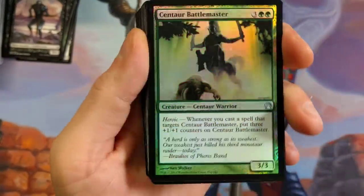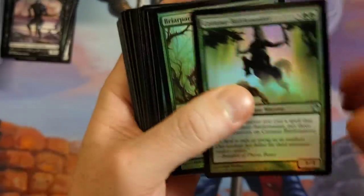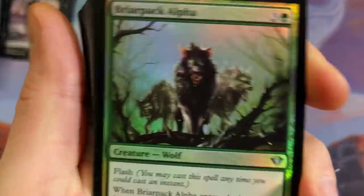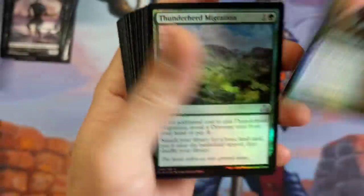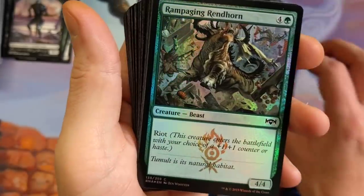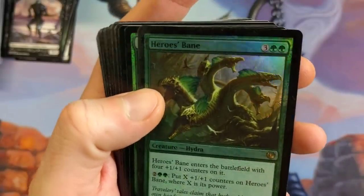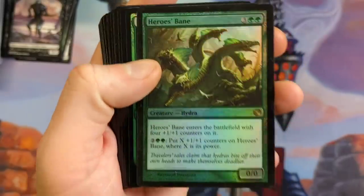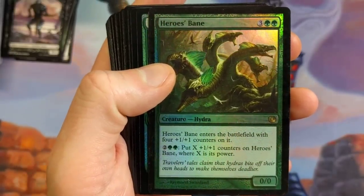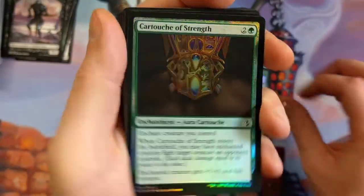Centaur Battle Master — now that's nice. This dude is about to get curb stomped and there's not even a curb. Briar Pack Alpha — those things look ferocious. Thunder Herd Migration, another cool one. Rampaging Heroes Bane Foil — another cool one. Heroes Bane enters the battlefield with four +1/+1 counters on it. For four mana, put X +1/+1 counters on Heroes Bane where X is its power. Pretty nasty card.